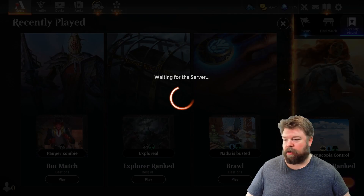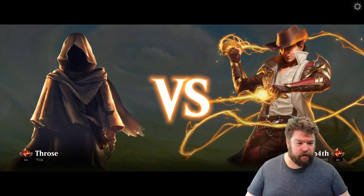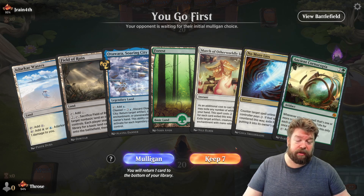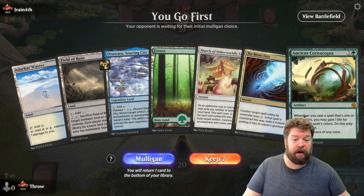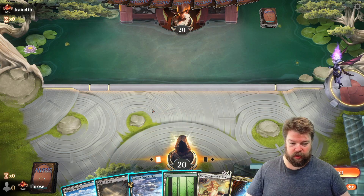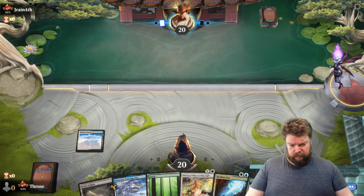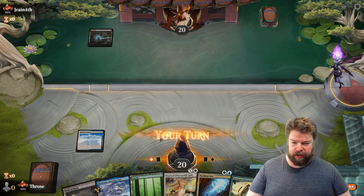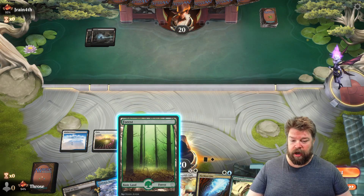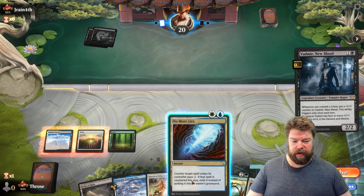J Rain fourth — probably messing up the name, I'm not good with that. We got four lands, that's good news. We have removal, a counter, and life gain — this is definitely a keeper. We even have the Otawara, the Soaring City. We want to set ourselves up to cast No More Lies. I'll play the waste to start, going white-blue to have the counter backup. Oh look — No More Lies is set up right now, plus March in case something sneaks through. We'll go No More Lies here to counter this.